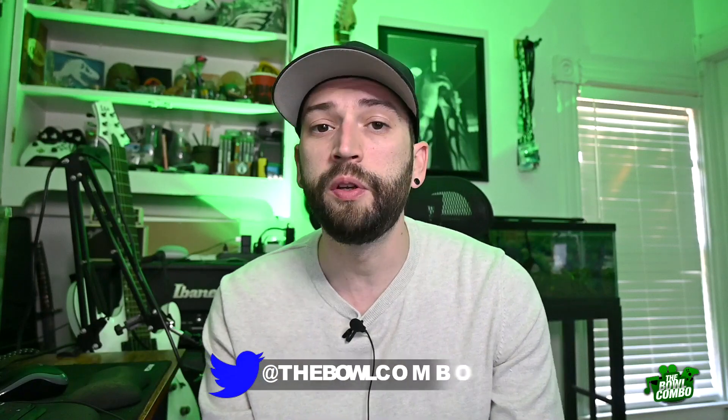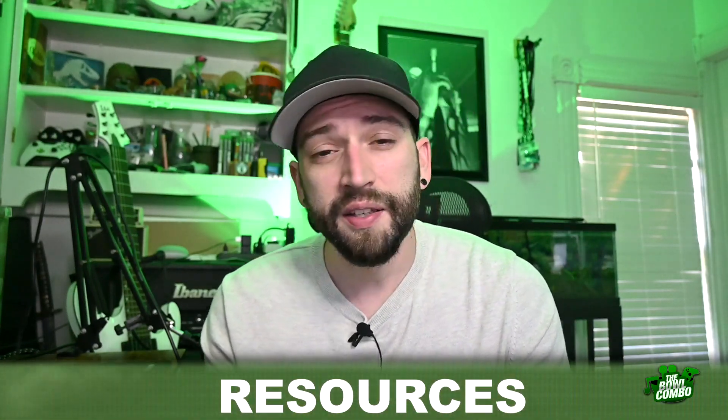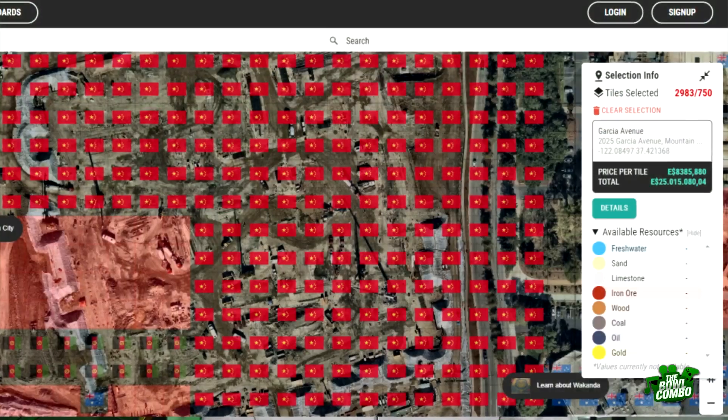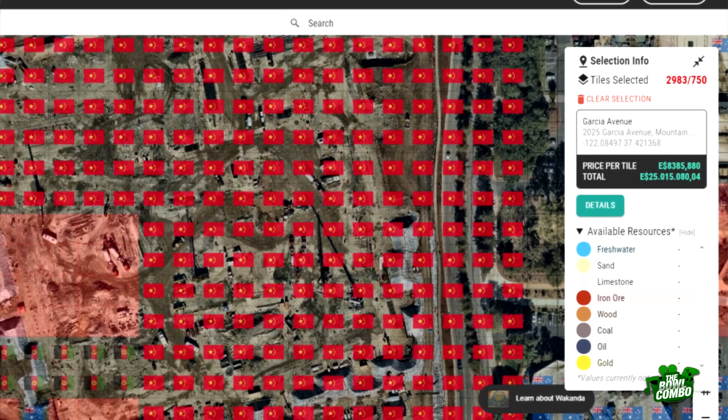This is by far the most topics I've ever had to cover in a weekly update. So it looks like resources are almost here. Last night, or early this morning, resources went live on the test site — at least a preliminary version of the resource feature. You can see from this screenshot that when tiles are selected, it now shows the resources available underneath said tiles. Obviously, we've been waiting for resources to become a thing. We all assumed Essence was going to be the first type of resource gathering based off of the Phase 2 plan, but it's looking like they may incorporate some of the other resources earlier than anticipated.